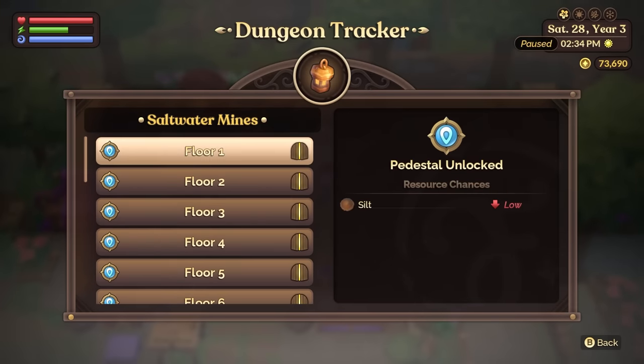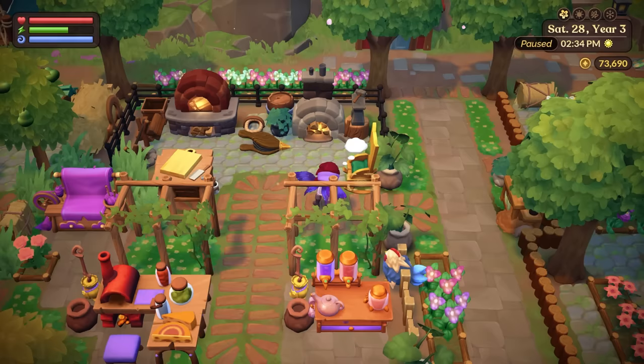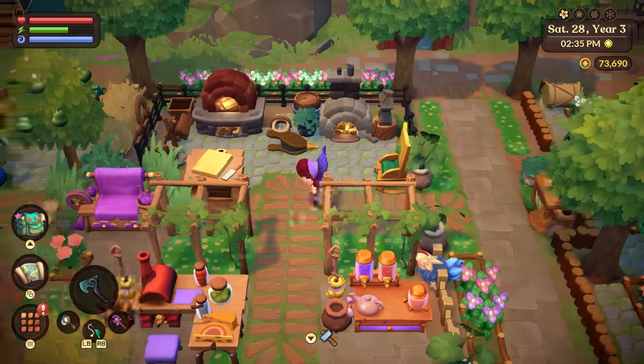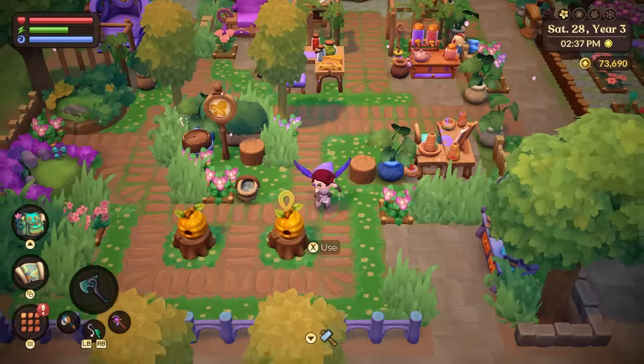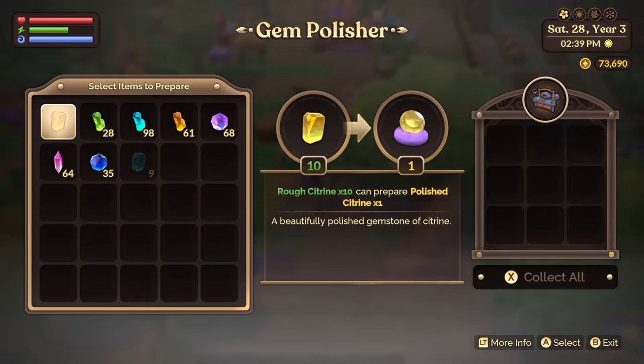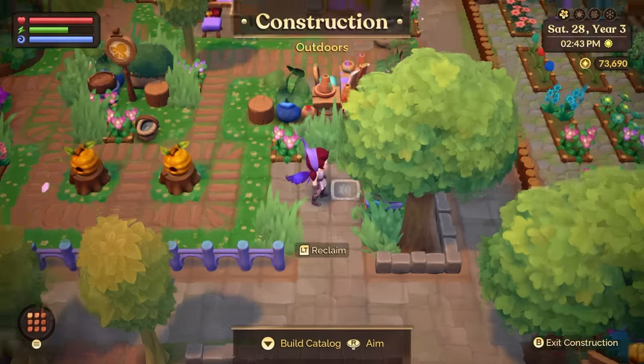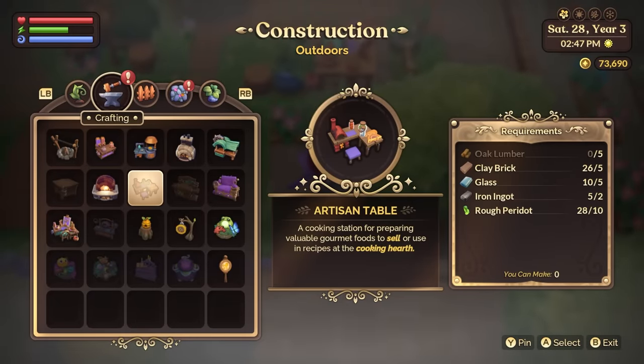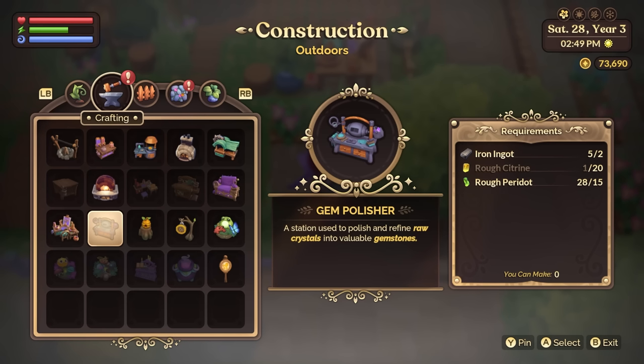You're going to need iron, you're going to need copper — get all those seals done. I'm going to have a full mining guide later on so that we can go over more details of all the mines, but for now just go ahead and take a look at your dungeon tracker so you can see what seals you need. Now once you have all of that taken care of, you're also going to need a gem polisher. You can craft your gem polisher as one of your stations and put it down on your plot, and once you have that, this is where the money will start rolling in.